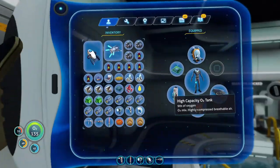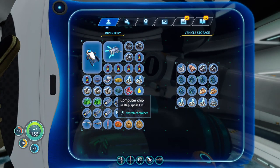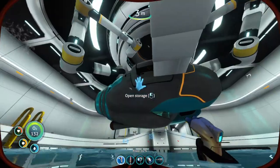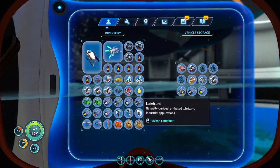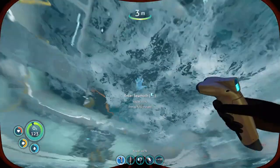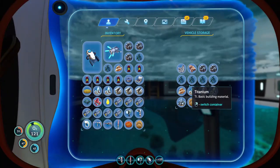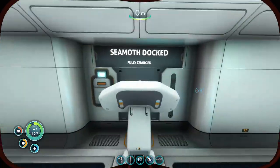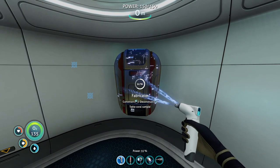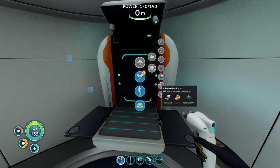We're going to need to reconstruct the fabricator, but it's not too expensive resource-wise. Let's open this up... we're going to give it the ion cubes, sort out and put some new stuff in. I didn't need gold — okay, so for the fabricator we need a wiring kit, two more gold, and a computer chip.